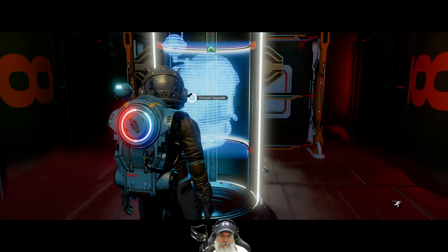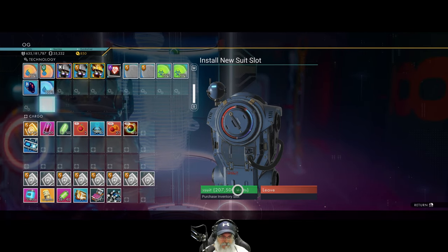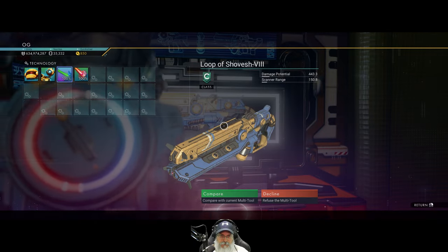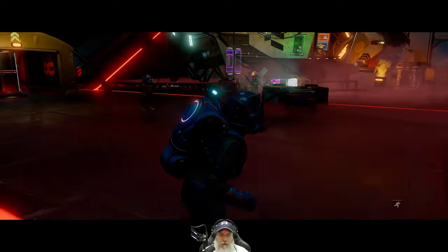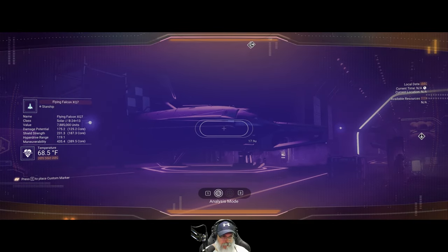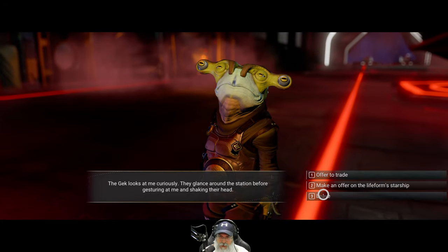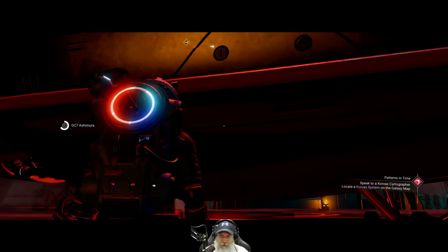Let's get our suit upgrade first. We are continuing to focus on our technology slots - we are now up to 207,500 units for that. Let's check the multi-tool. It's a class C, I'm not going to bother. It's so darned expensive to upgrade to higher classes that we're pretty much going to hold out until we actually find an S class. Oh look at that solar ship - that is a B class. Let's just look at this guy's stats. He's not even giving us the option to hire him, okay never mind then. I believe that's all we need to do here.